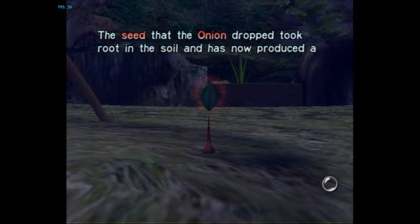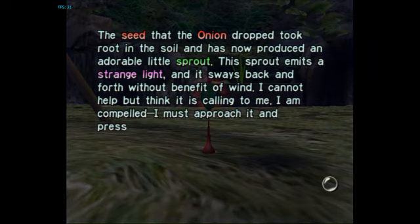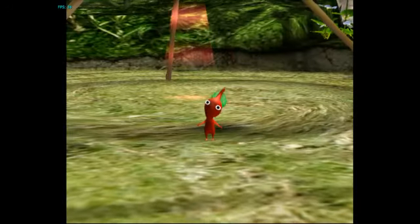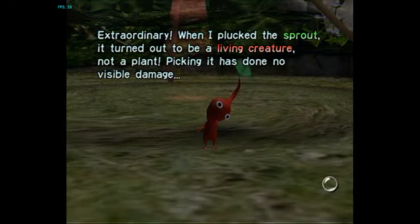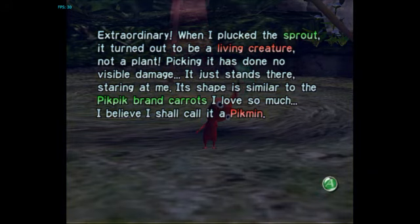We'll see that the onion's seed took root in the soil and has now produced an adorable little sprout. This sprout emits a strange light and it sways back and forth without benefit of wind. I cannot help but think it is calling to me. I am compelled. I must approach it and press A. As shown, I am using a controller. Extraordinary. When I plucked the sprout, it turned out to be a living creature, not a plant. The Pikmin has done no visible damage — it just stands there, staring at me. Its shape is similar to the Pikmik brand carrot I love so much. I believe I shall call it a Pikmin.